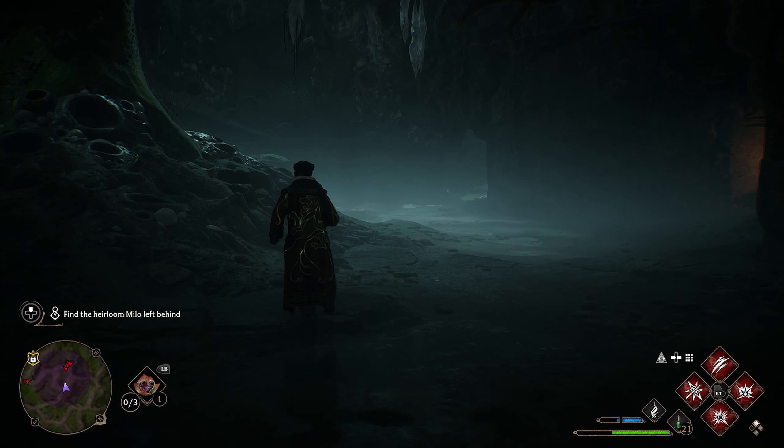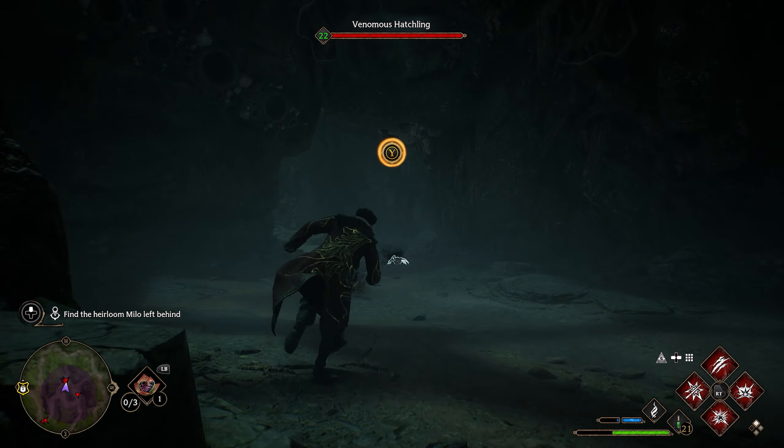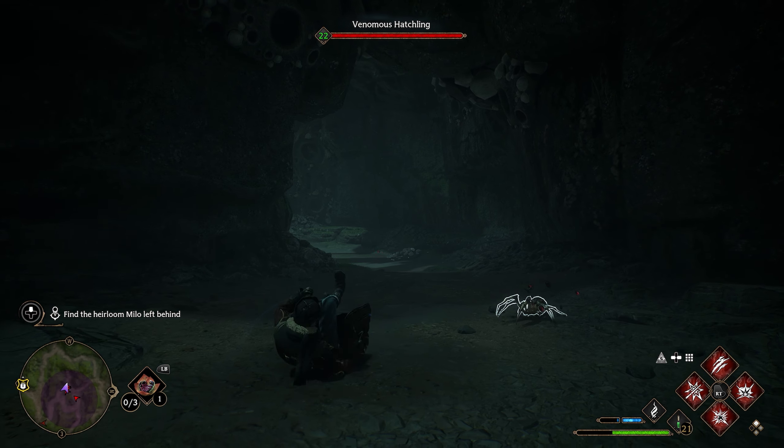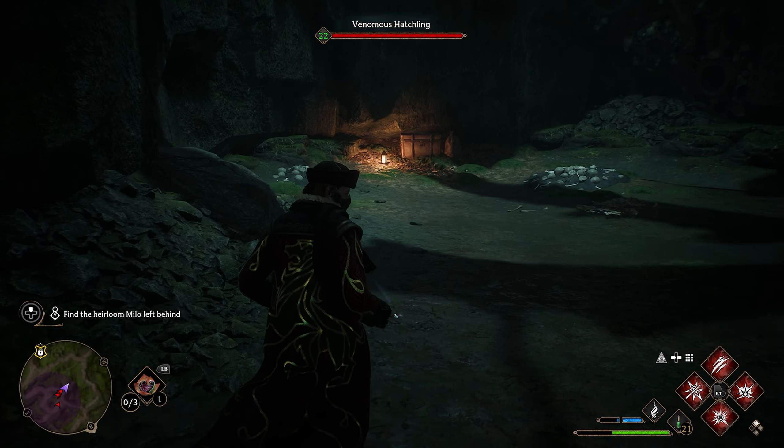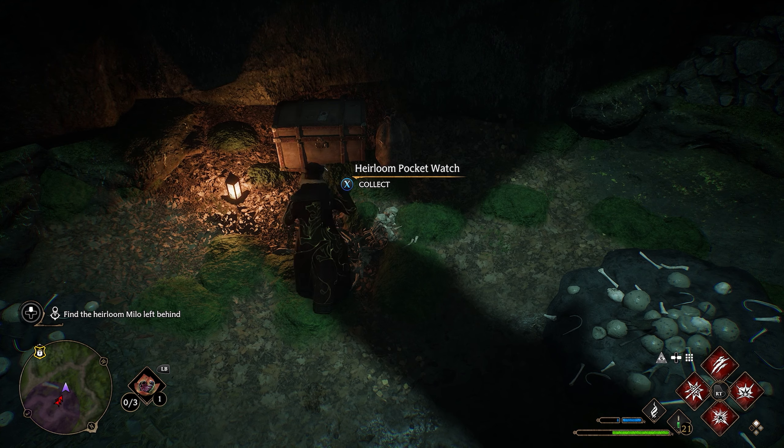After defeating the giant spider, on the west side of your compass there'll be a little hole over here in the mountain. Over here in this hole, there's going to be a web. You're going to use Confringo to break through that web. When you come back here, you'll see a chest. The heirloom is going to be right in front of the chest — you guys can see the heirloom pocket watch.